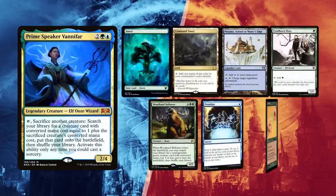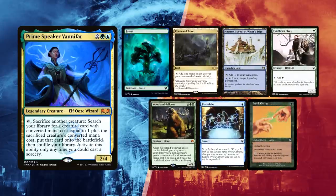Leite kept a Forest, a Mana source and a Command Tower. Fienhorn Elves for ramp, while Woodland Bellower could be better used in his deck as a mana value 6 target for Vanifar — this sounds really weird, right? Preordain is a good cantrip while Instill Energy is a good way to untap Vanifar in case the chain is broken by drawing some of the necessary cards to combo up.